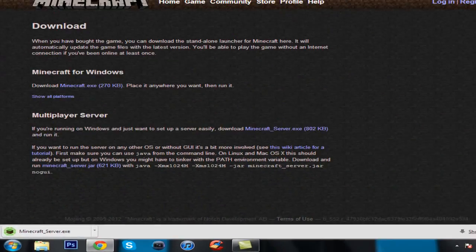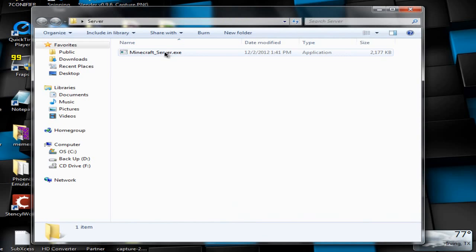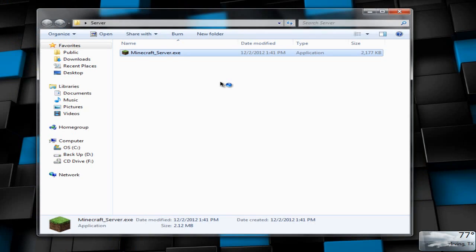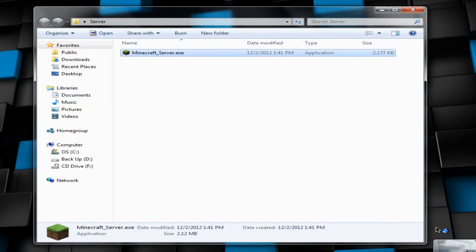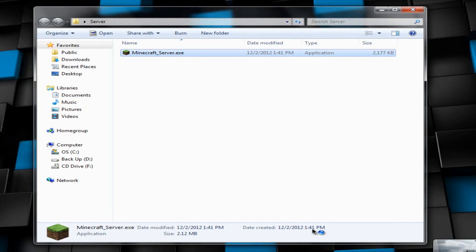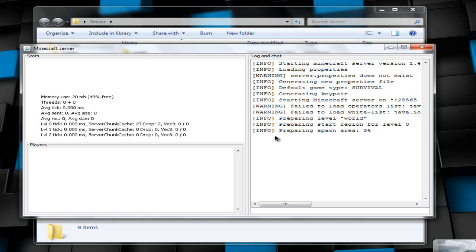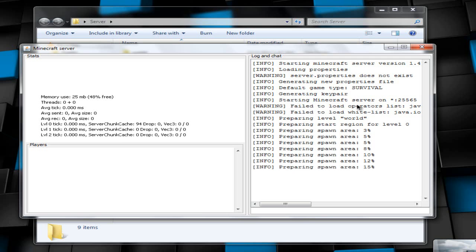Once it's done downloading, open up that folder and you'll see the file we just downloaded. Double-click it to start the program and it should start momentarily. Let it run — it will start getting all the files ready to start the server. It might come with some warnings; just ignore those.